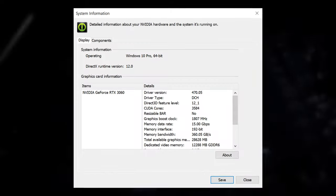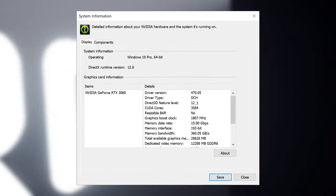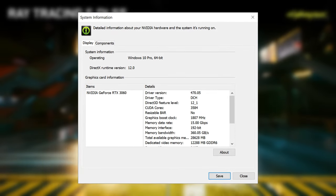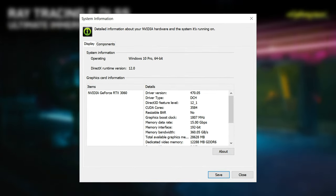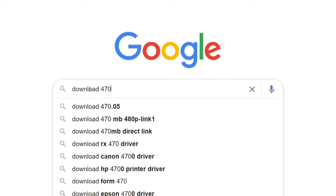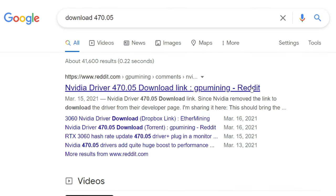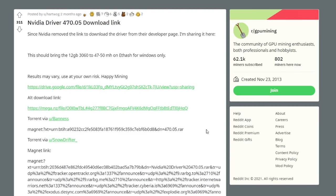Three weeks after the launch of the 3060, NVIDIA accidentally released the infamous GeForce 470.05 Beta driver. It had compatibility with the RTX 3060 but did not have the Ethereum limiter. NVIDIA pulled it from their website really quick, but obviously the internet did the internet thing — it internetted — and everyone has been sharing it ever since. Even I have a copy in my folder, in case I want to hop over to the dark side.